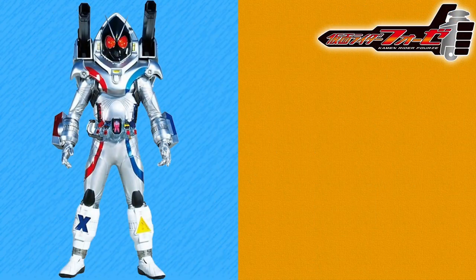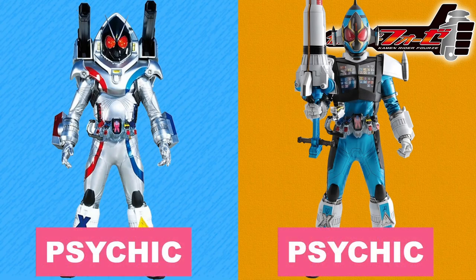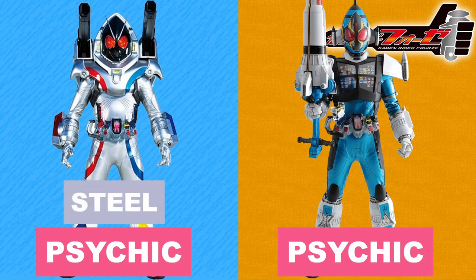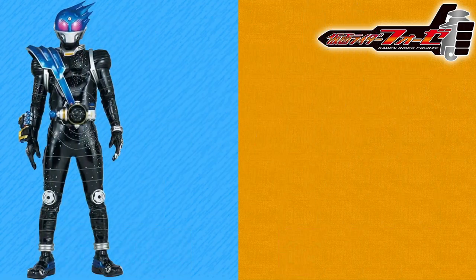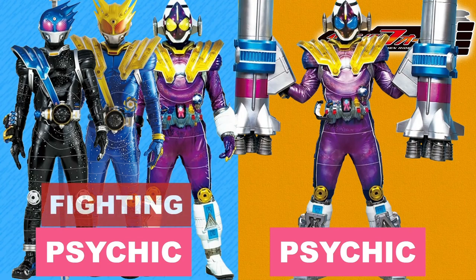It's space time! So all the forms being covered for Fourze have the Psychic type, due to the space and/or astronaut motifs. Magnet States is primarily Steel type though, due to the Magnet motif and powers. Cosmic States has access to so many powers, pure Psychic fits it just fine. Both of Meteor's forms and Meteor Fusion States are primarily Fighting type — the former because Meteor is a very proficient martial artist, and the latter because it's a fusion between Fourze and Meteor's powers. Meteor and Nadeshiko Fusion States is a fusion of riders that all fit into the Psychic type with nothing else needed.